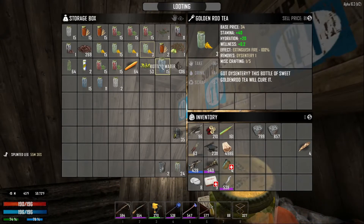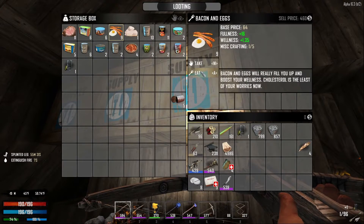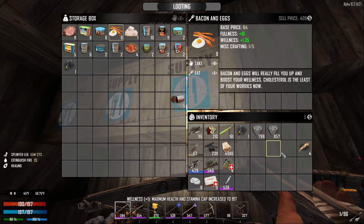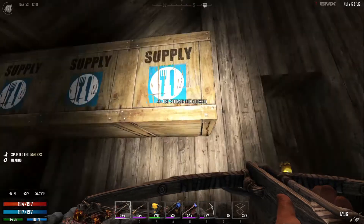Let's have a drink. And let's have bacon and eggs — we'll have that in a while. Bit of a variety. Very good.